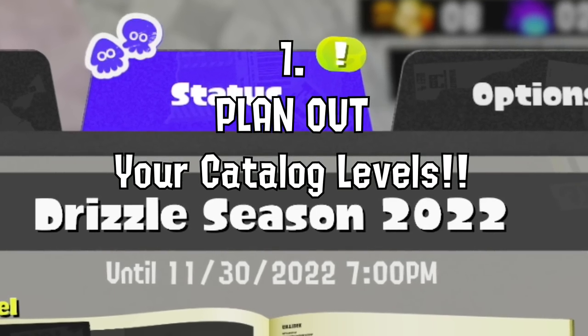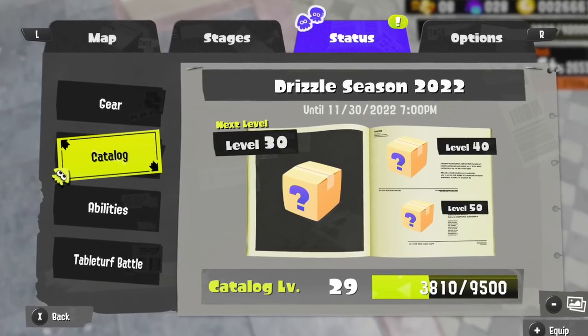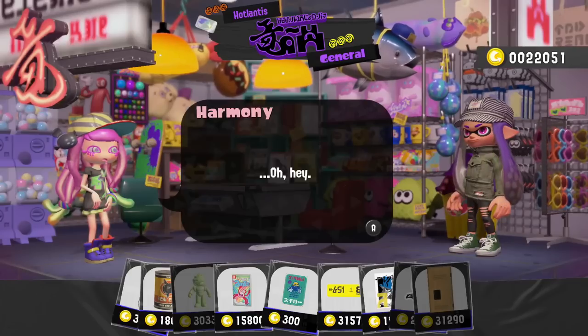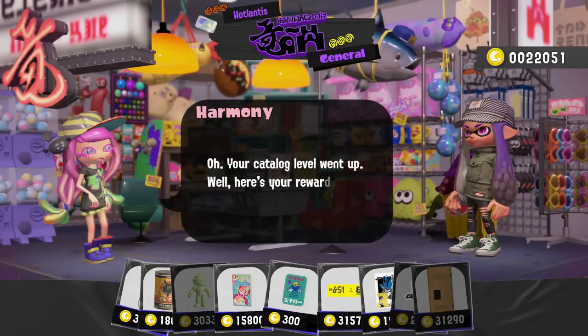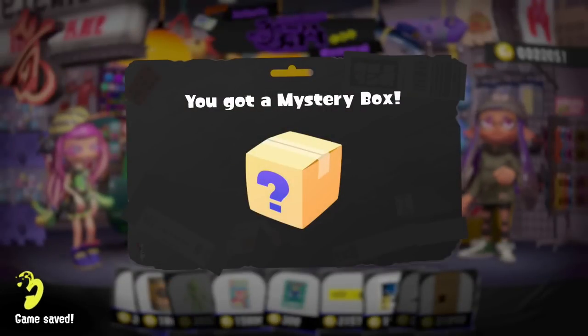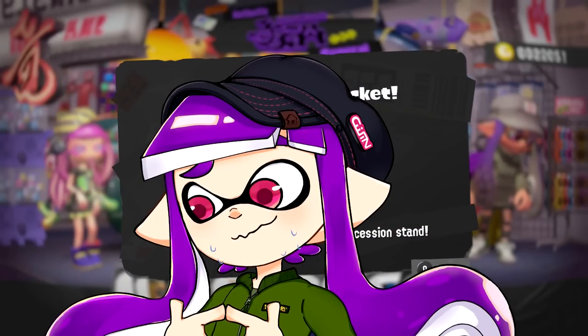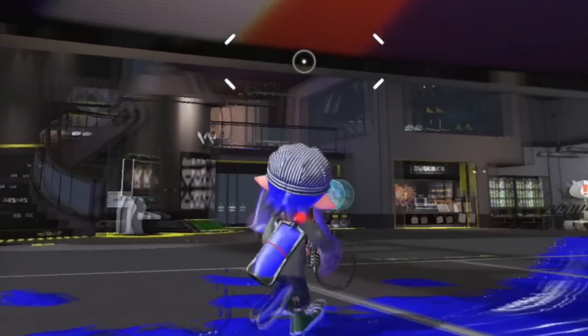First of all, we can't forget to address the catalog. You want to figure out a plan to complete the catalog if you haven't done so yet. Take a look at how many days are left and divide the number of catalog levels you want by the number of days. For example, if you're level 80 and there are seven days left and you really want to finish the whole thing, you'll need three levels a day.